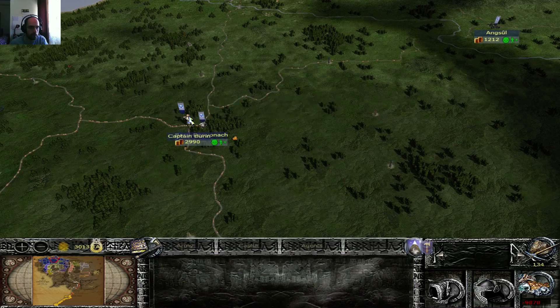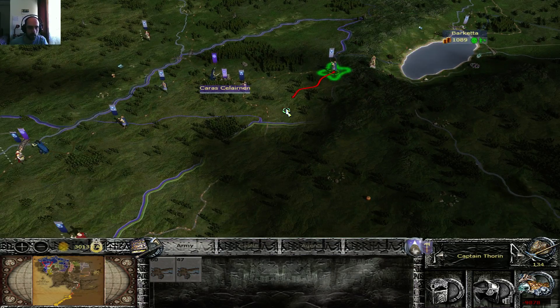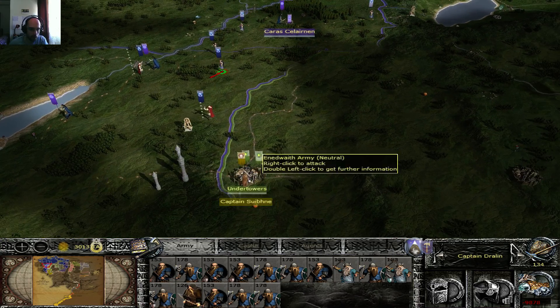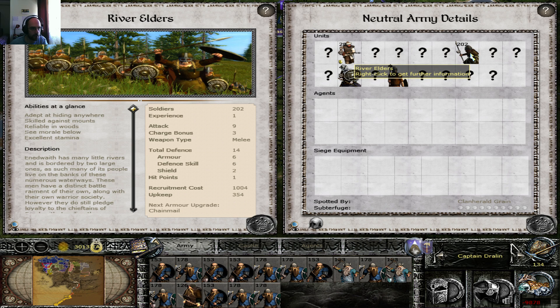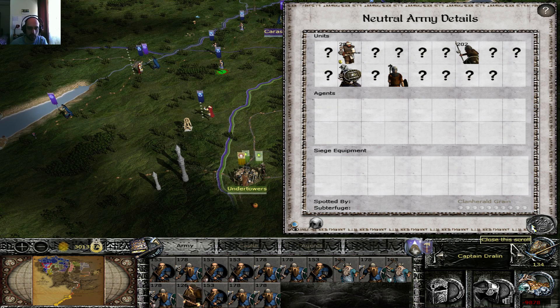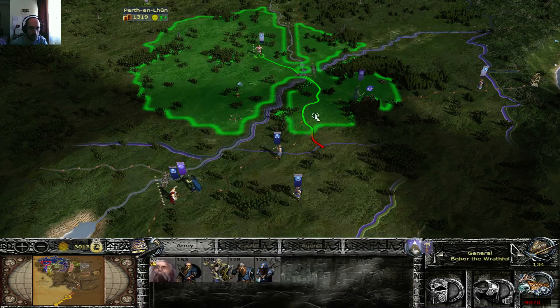End of turn. Of course I'm losing money — that's fine. I can gain that money in a couple of turns. He's attacking the towers. That's an interesting unit from the Innidwaith — the Moot Wardens. These are the basic standard units that they will have. They do have the Riva Elders, which are even better, skilled against mounts. The good thing is that I don't have anything with mounts. Most of their units are skilled against mounts, and I don't have any. So I guess I'm at an advantage right there.